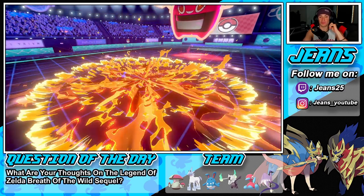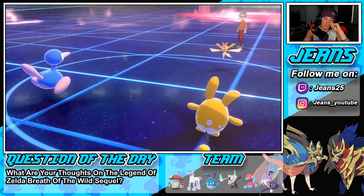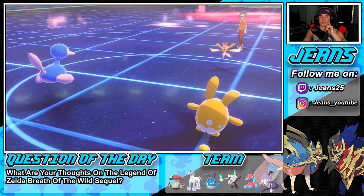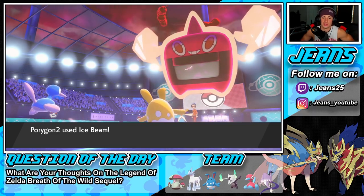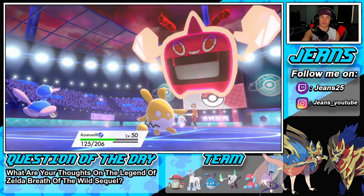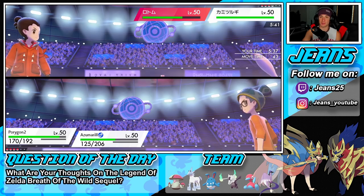He might double up into my Porygon2 now. My water moves won't hit as hard anymore but we have to go for Trick Room — that's our play. Ice Beam comes out but he's protected. Taunt is now gone. I'll probably go double-up into me — I'll go for Trick Room. Best move for Azumarill would be Liquidation.